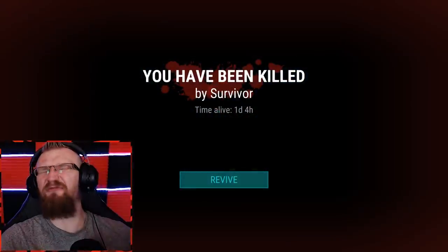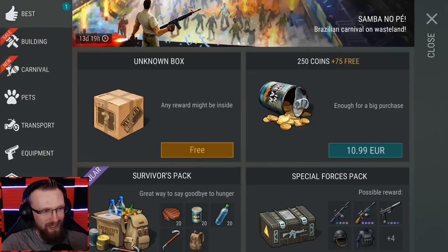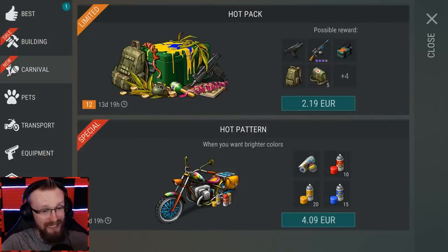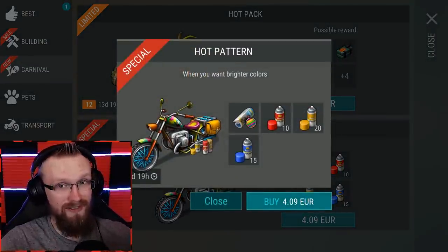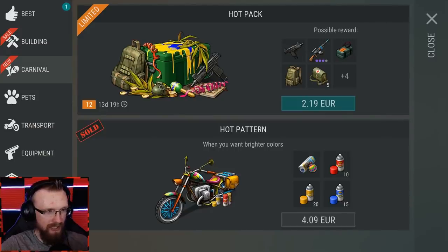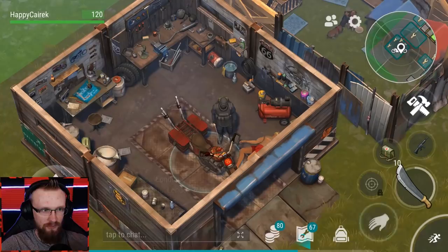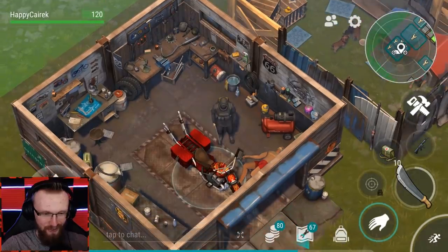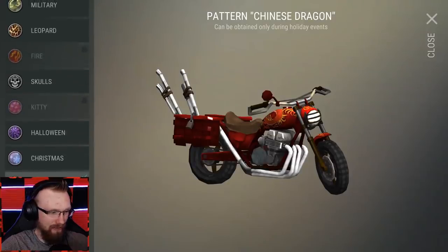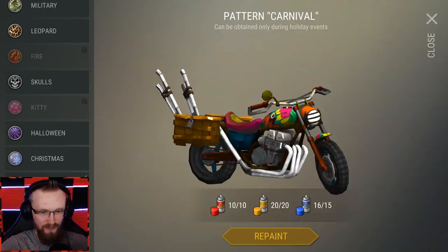Welcome back to another episode of Last Day Survival. So right now we're gonna go in the shop, we'll go to Carnival and we're gonna get this pattern. I feel like this carnival pattern is gonna look really really great. That was quick. We got that all ready, let's pick it up. Pattern: Carnival. I think we're gonna take the paint anyways because who cares. Let's wash our bike because it was dirty as hell. Now let's choose this carnival pattern. Let's use that baby — bada bing, we already learned that.